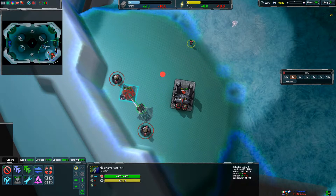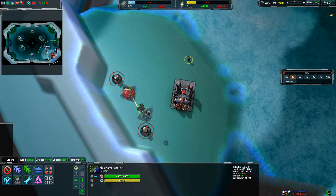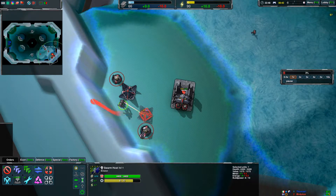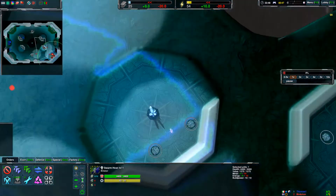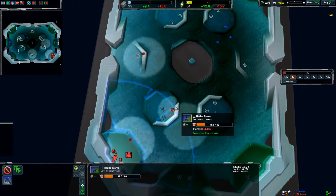A small thing you can do is try to plan where your commander is going to be and not place all your collectors right beneath it, so it doesn't have to move. Now it's going to have to move twice because it's moving on top of them. Those are small details but you're losing a few seconds where the commander is just walking a little bit. Starting with the radar here is pretty safe — you'll be able to spot incoming units.